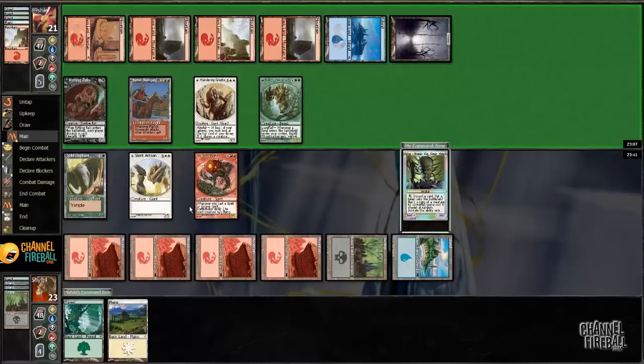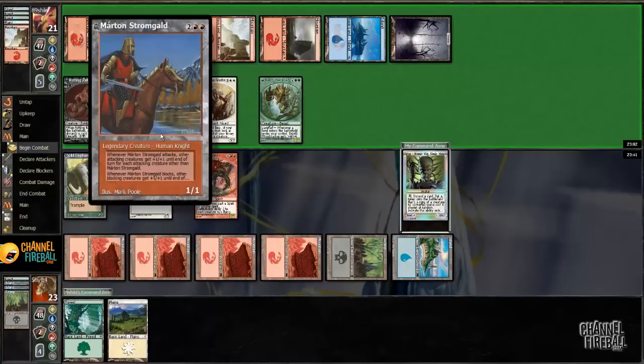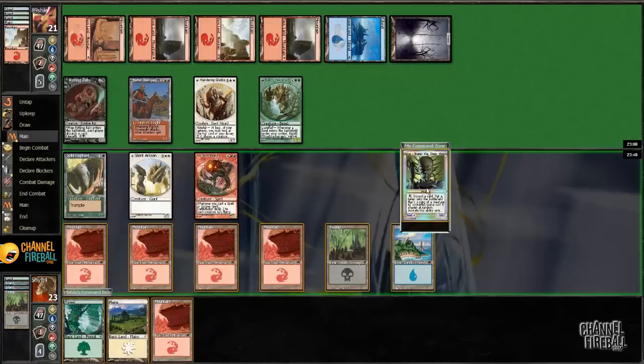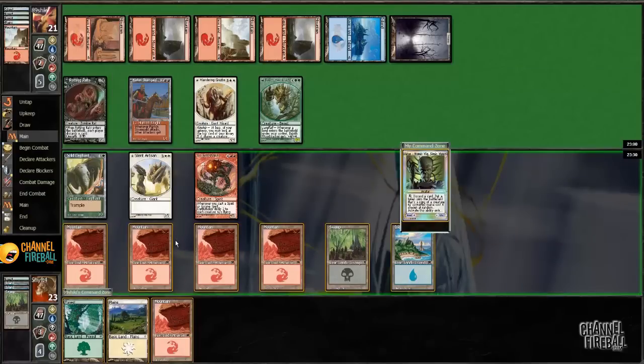I'll hit with Earthshaker. 8-8 trample. I'm definitely going to make a 6 here rather than a 7. Actually, there's an extra 7 that kills Martin Stromgald because it pyroclasms, so I'm actually going to make a 7.